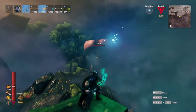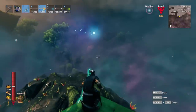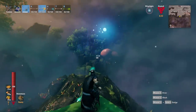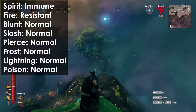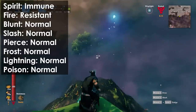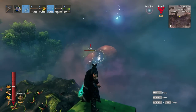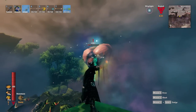Next up is the Gjall — the G is silent and the J sounds like a Y, so it's pronounced "Y'all." This thing is really cool looking and you'll find it flying slowly through the air. It's immune to spirit and resistant to fire, but it takes normal damage from blunt, slash, pierce, frost, lightning, and poison. I'm going to switch over to frost and give it the business — and maybe even throw in some poison ticks too.